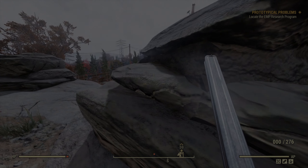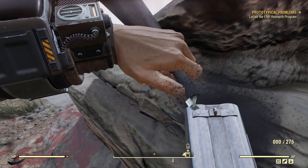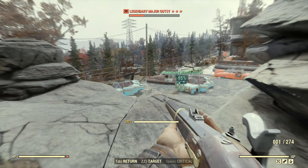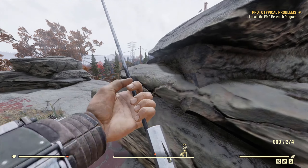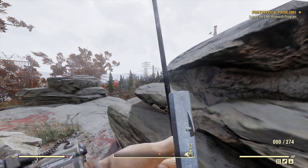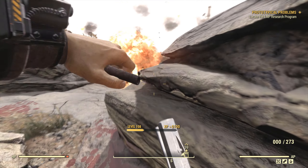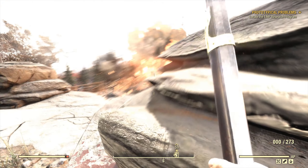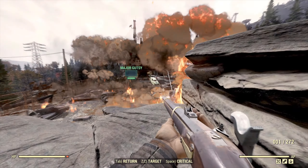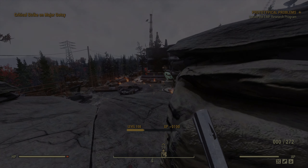Hey everybody, welcome back to another Fallout 76 video. In this video I'm going to show you another updated location where you can farm steel and lead, the tin cans specifically. I've been on the lookout for locations that have like three or four of these, because the more people know about areas like the top of the world, the more they farm them and the less you can find on a server. So I want to give you one more location for that, as well as another strategy for obtaining caps.